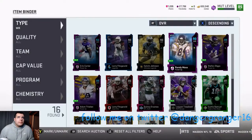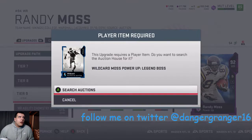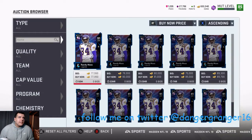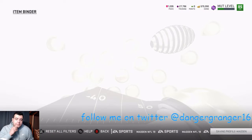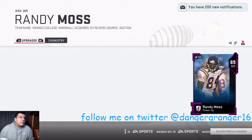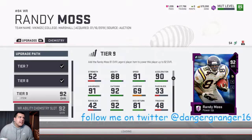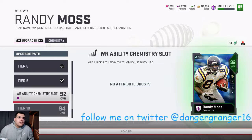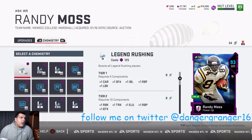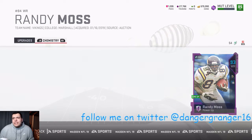Let's go to Randy Moss — we'll throw go deep on him. Should we buy his card? It's only going for 70,000, so we will buy it so we can get him upgraded. He should be chilling. Yeah, he was only 70,000 so it's not that much. I just want to make sure I have enough training for everyone — we'll put go deep on him.